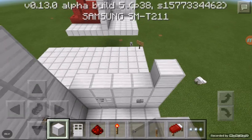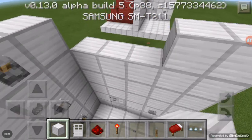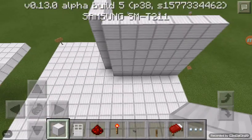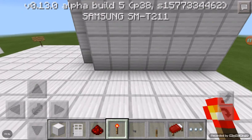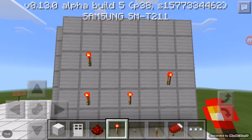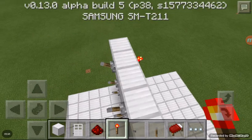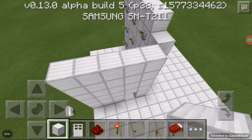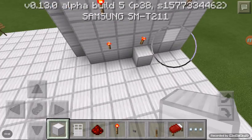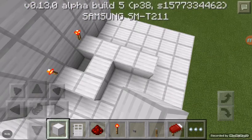Build this wall up to that one, like so. For the redstone, just put the redstone torches where the levers are that you want to click. You might want to extend this by one block.